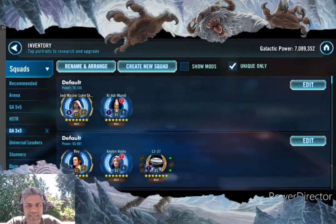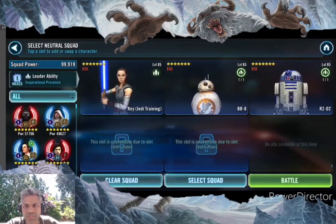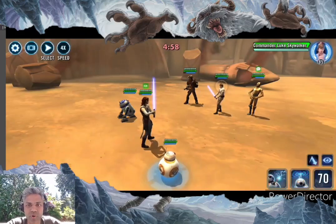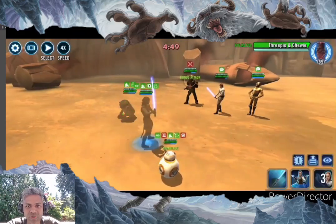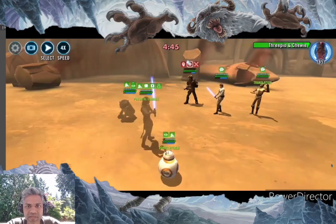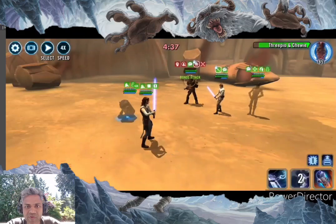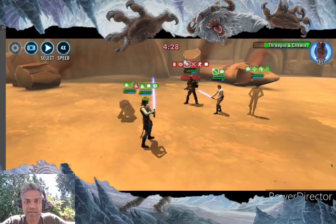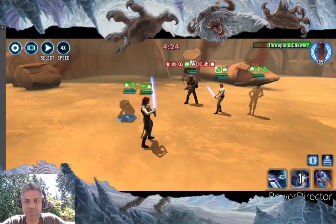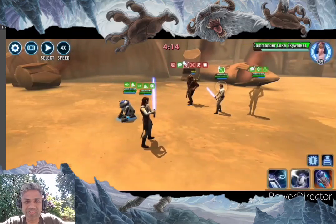I take my JTR against the CLS squad. JTR is something I've modded for potency quite a lot and this is my go-to counter — I haven't failed with it yet against CLS. If I see a specifically tenacity or crit avoidance modded CLS I might reconsider. The typical first move is to try to land a Daze, and in this case I did not land the Daze which was unfortunate. The no-Daze thing is really hurting me and they got rid of my BB-8, but the battle is still not lost.